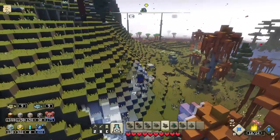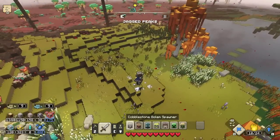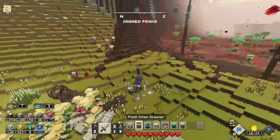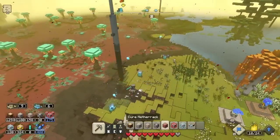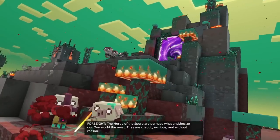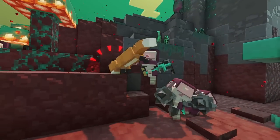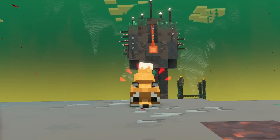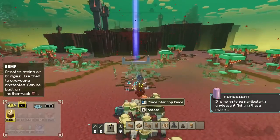Traveling across water is a little tedious. The Horde of the Spore are already attacking us! I try to spawn units and get into position. The cutscene plays: 'The Horde of the Spore are perhaps what antithesize our overworld the most - they are chaotic, noxious, and without reason.' Some of my units run the wrong way and a little fox gets caught in the chaos. This is going to be particularly unpleasant fighting these piglins.